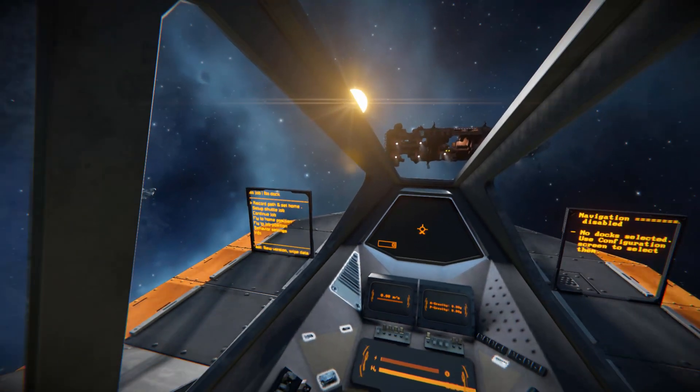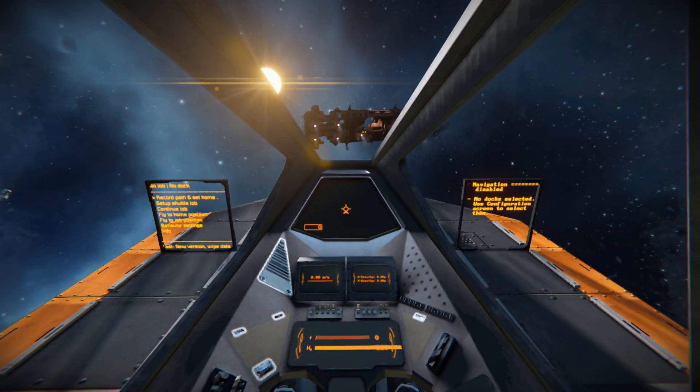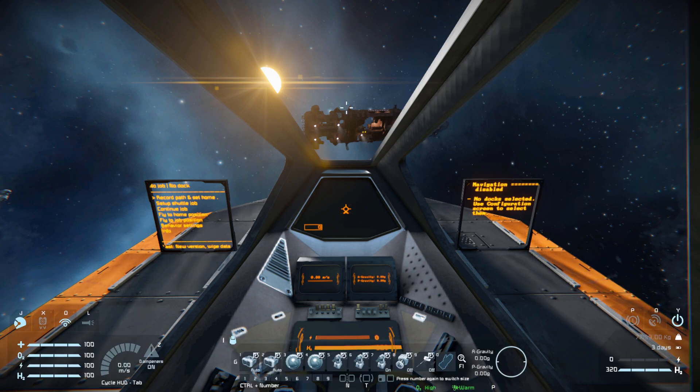Getting into first person view, this is what the LCD screens are for. On our left we've got our PAM, and on our right we've got our SAM. PAM is to set up an automatic mining sequence — tell it to go to a location, start mining, reverse out, and return to base. On the right, SAM is a navigation tool to go back to a base and dock up. Unfortunately the PAM controls don't seem to be working, so there will be a link to the script page if you want to check out how to set it up.